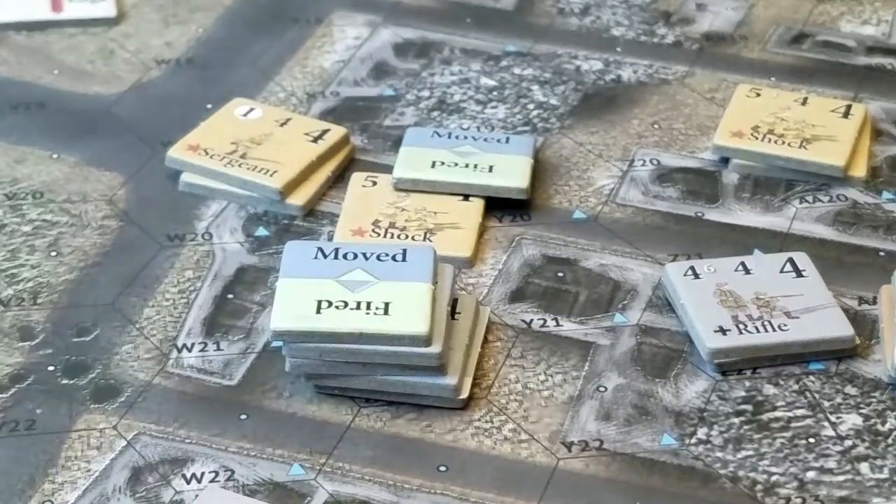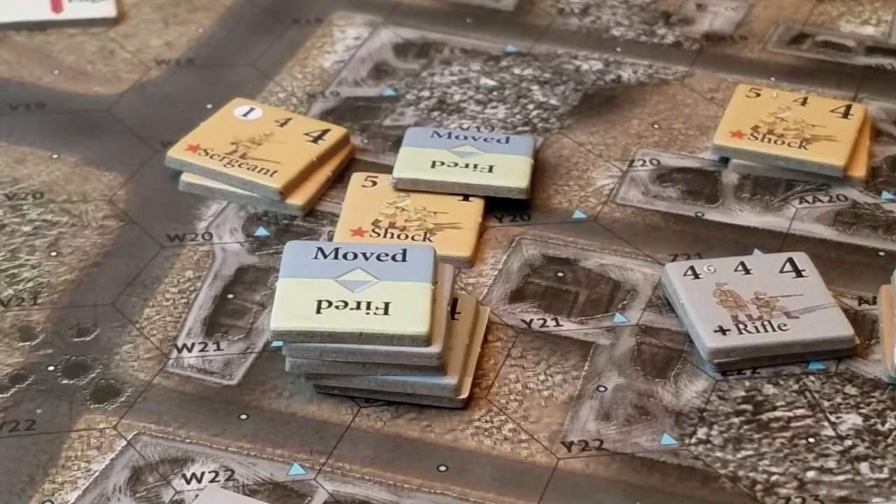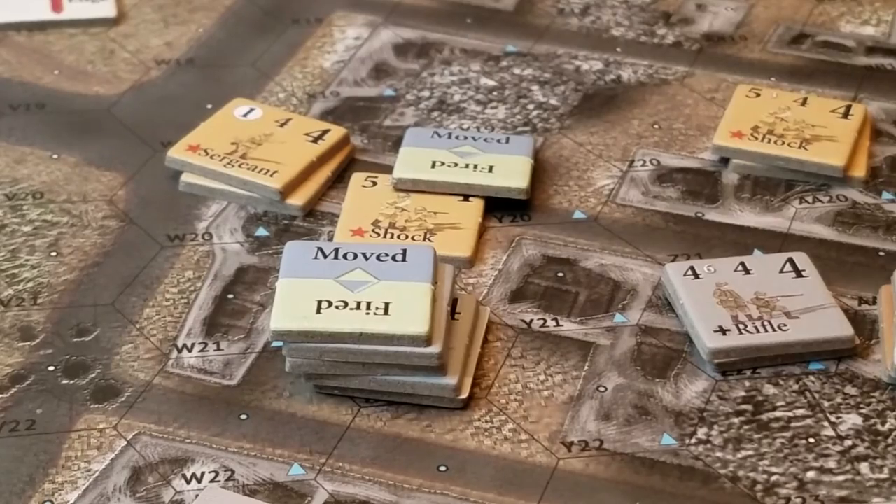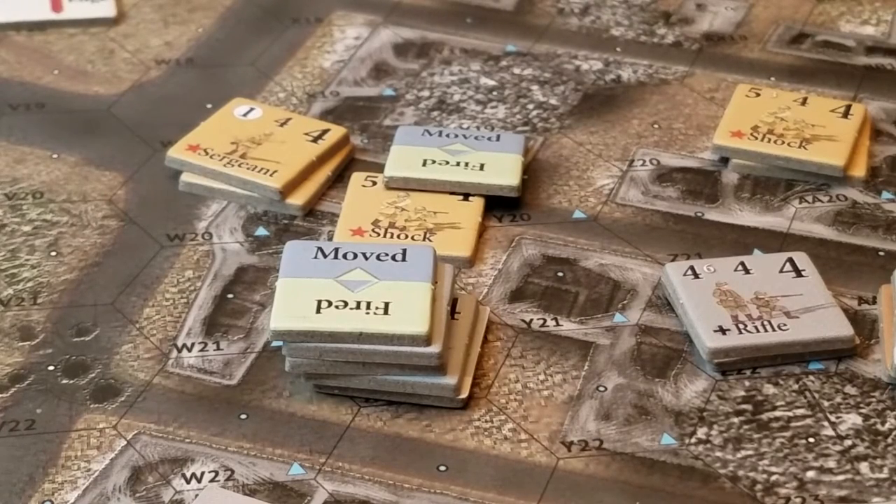He's in the building, which gives an extra two to defense. So defense of five versus a combat value of five — that's five versus five, which is zero. We do get plus one to the fire power for being adjacent.